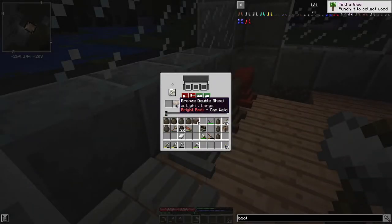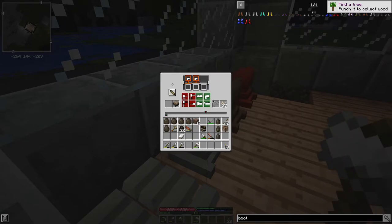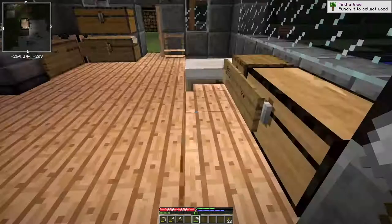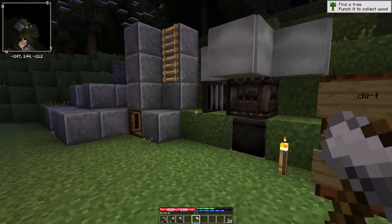We have our double bronze sheet and we come up to the plans. We select a bronze tuyere and we need two bends at the end. Let's see if I can get there just by doing bends. Not quite, but that wasn't so bad. Just leave that for the moment and come out to put the tuyere in our blast furnace.